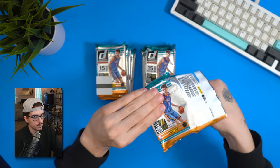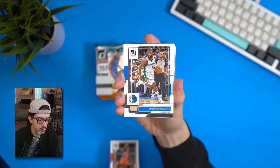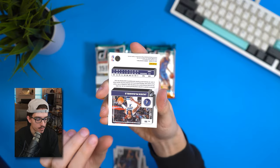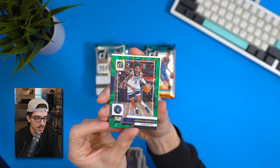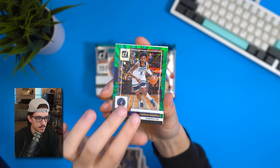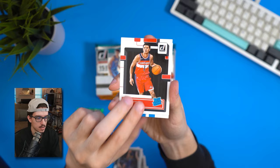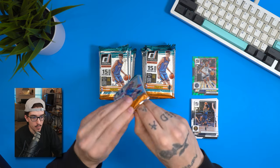First pack: we've got Nassir Little, Tim Hardaway Jr. — these Donruss packs are loaded to the brim with 90 cards. Our first green laser is Jaden McDaniels — pretty nice, not crazy, but we'll take that as a first hit. Also some franchise features, rookies, and Caleb Houstan. One for one on the green lasers going into pack two.